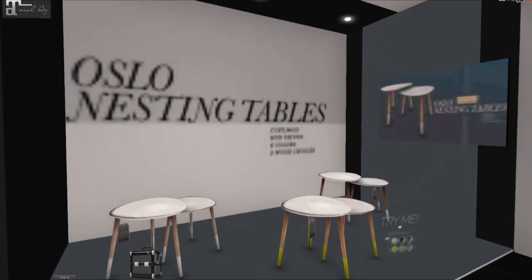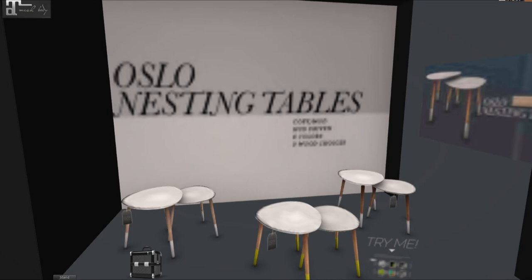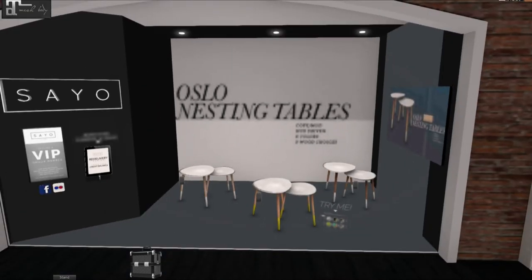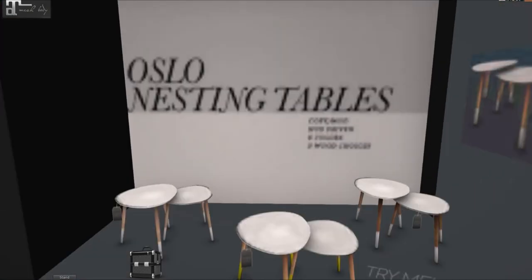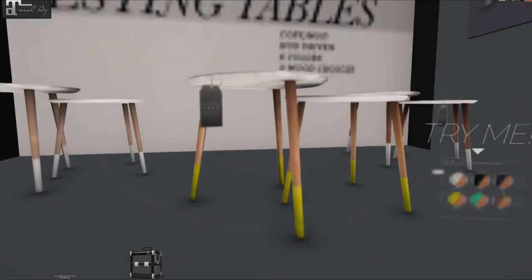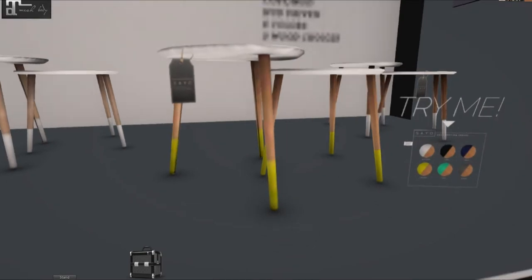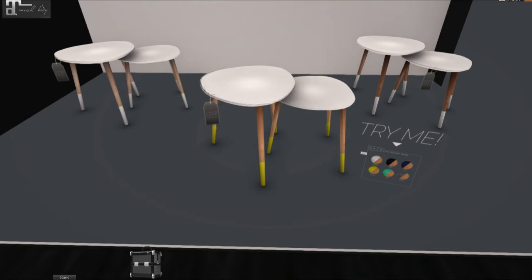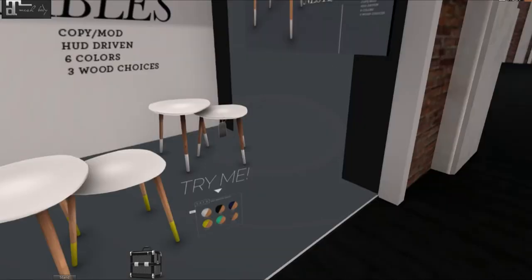We have Sayo over here and we have some furniture — these look like little stools, nesting tables. They have different little tips on the legs.